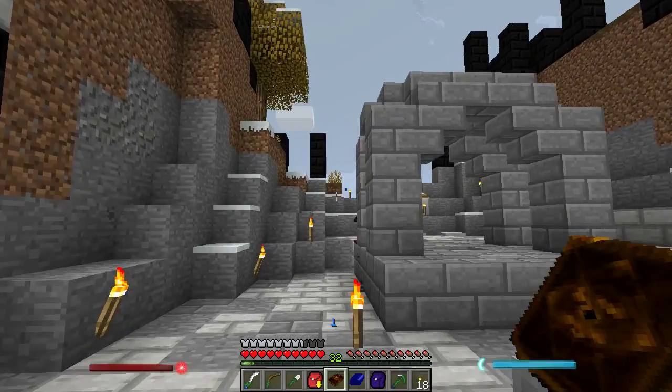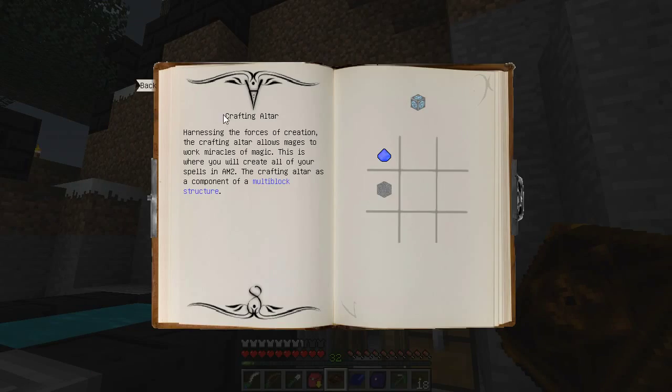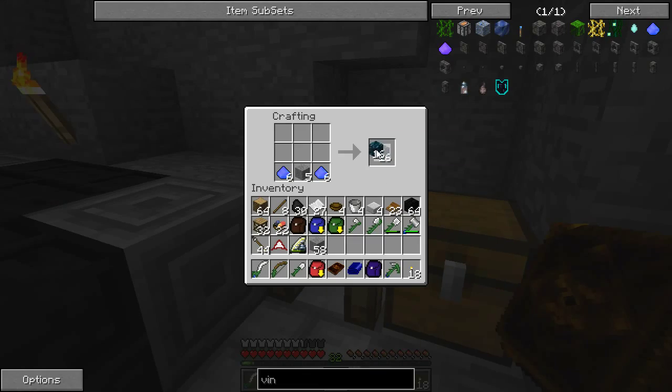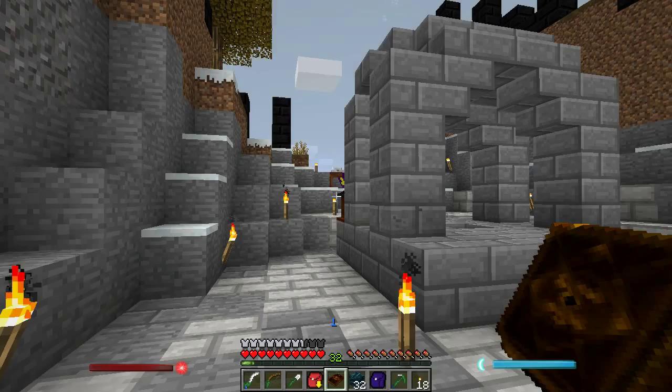It's three, right? Actually, let's check this — one, two, three, yep. That means six. Oh, you get a lot of these out of one. One crafting altar, thank you very much. I've got a lot of these magic walls. Hopefully they're useful for something else.